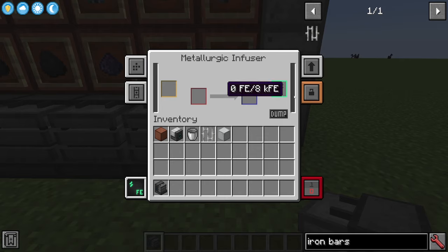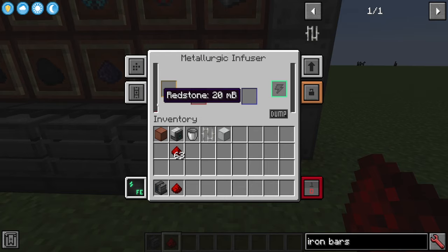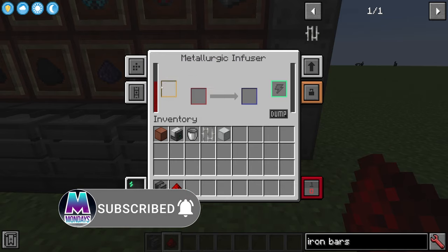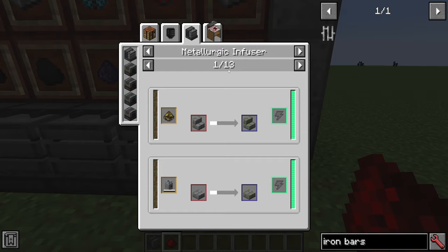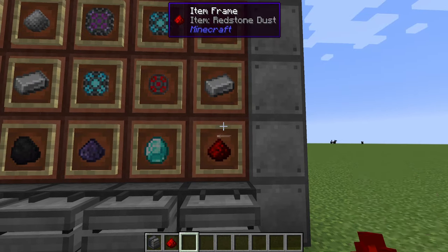Looking inside the metallurgic infuser, there are different color-coded slots. Blue is your output, red is your input, and yellow is the mixing component. There's an internal buffer of 8,000 FE. For mixing, each redstone dust gives you 10 millibuckets — so one redstone increases the buffer by 10 millibuckets. There are 13 recipes in total that the metallurgic infuser can do, ranging from changing blocks to decoration to making necessary alloys and circuits. JEI shows you all the different things you can use.